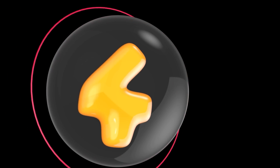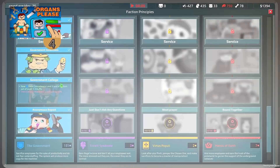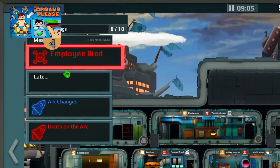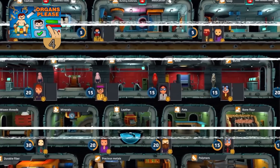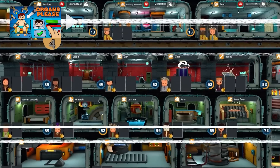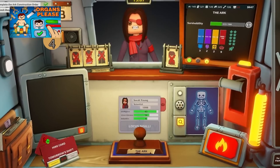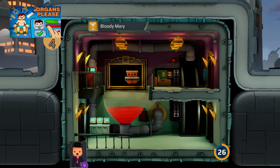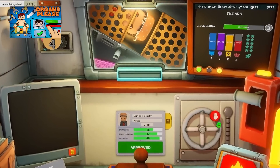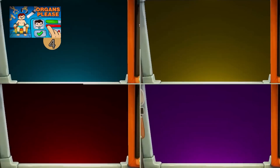Next up is a funny and weird one called Organs Please. You manage a recycling facility, except what you're recycling is actually humans. Visitors come in and you screen them in a Papers Please-like manner — make some your employees or convert them into resources. Deal with various factions and meet their needs to keep your job. The machines are quite silly — you can rotate people around, turn them into drinks, or tickle them with feathers. It's a unique concept with a dark sense of humor, and it looks to be well made with over 100 very positive reviews.